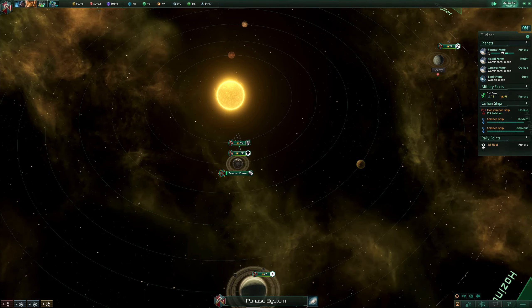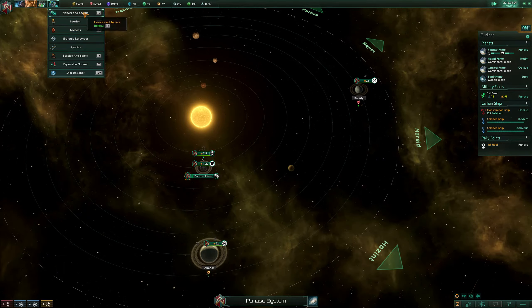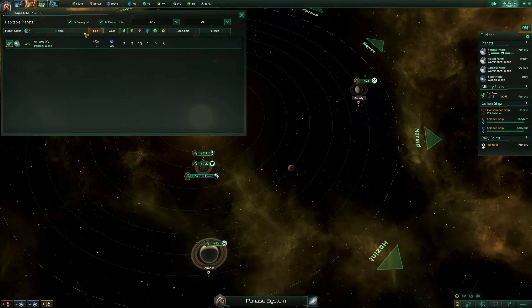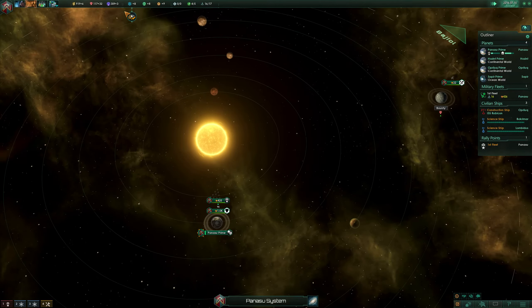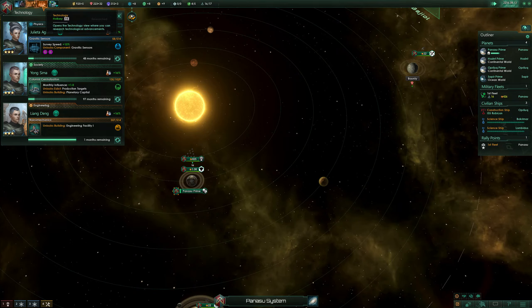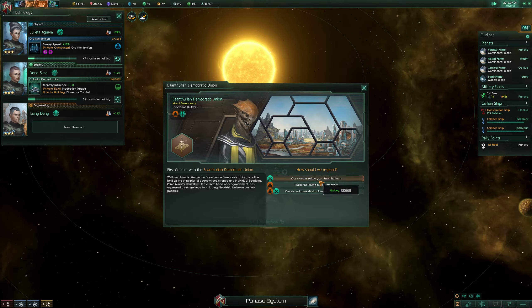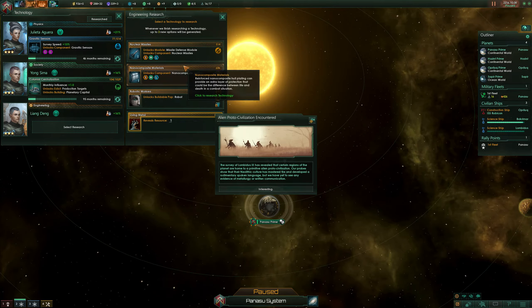We have plenty of influence, which is why I was looking for a good colonizable system. This seems to be our only choice, which is pretty bad, but I'll cancel that one so I can make my last planet soon. We just got an engineering facility, which is good. We gained some influence, and a resource was revealed — that's nice. Then composite armor — why not? Alien proto civilization, okay.